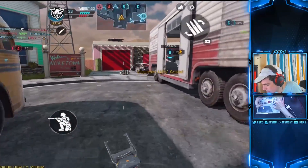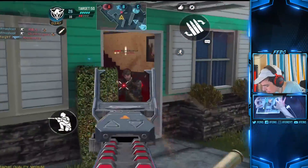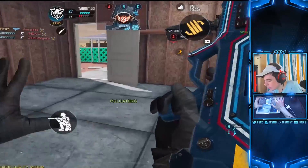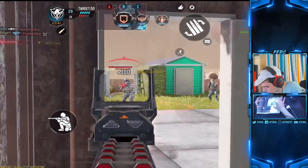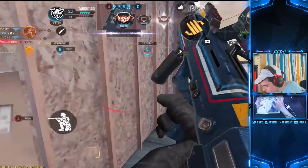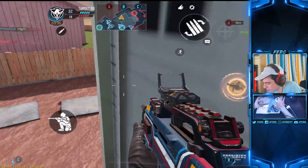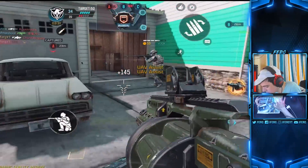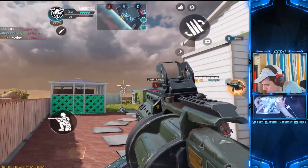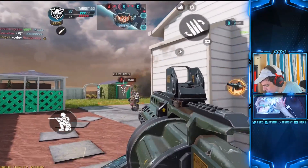You guys saw in the intro what actual attachments I use for it — Quickdraw, Grip and Extended Mag. I use Quickdraw just so I can aim down my scope faster. Grip is obviously to keep it as steady as possible. Even though it doesn't need it that much — it doesn't actually need the grip — but it's definitely awesome to have it and make it even more stable than it already is. We'll kill that guy really quick. We've got the Counter UAV in our back pocket as well.